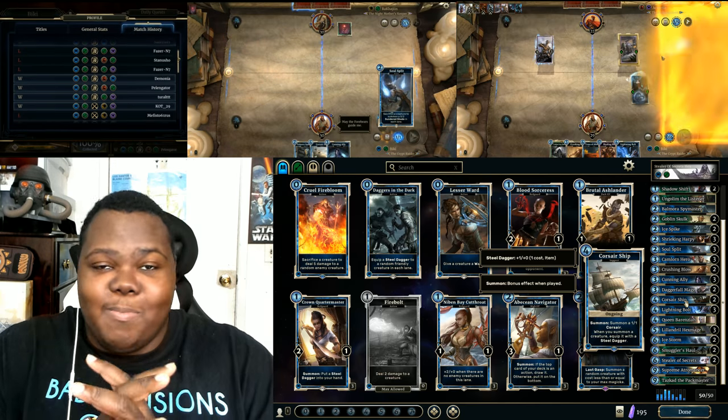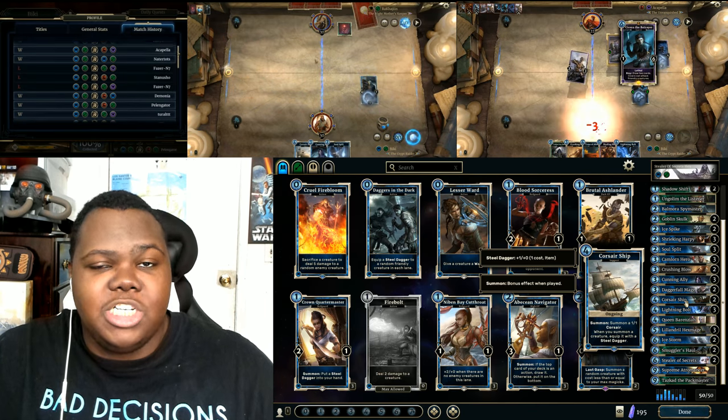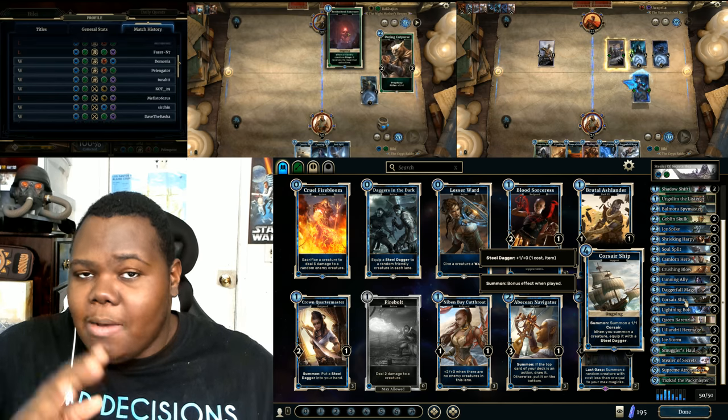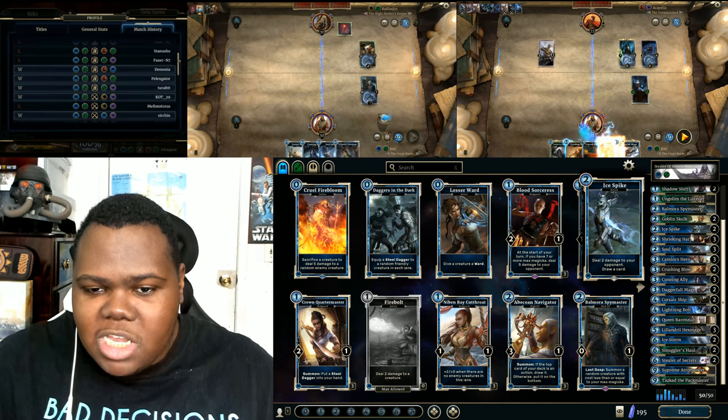We have probably one of my favorite supports in the game so far. By incorporating this support on the field, when she gets summoned she's going to automatically get an item, and every other monster that you summon right away is going to get an item as well. Now I'm going to talk about the disadvantages of this deck because there are definitely disadvantages to it.